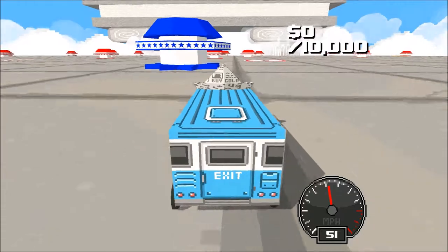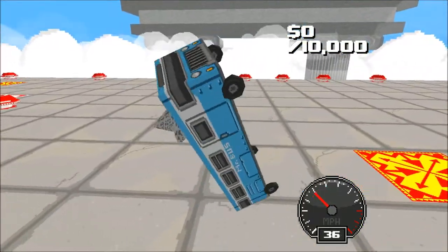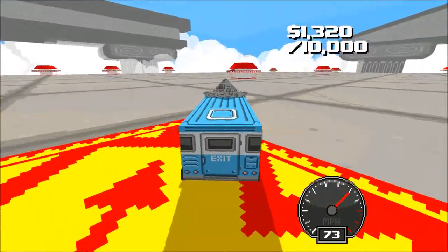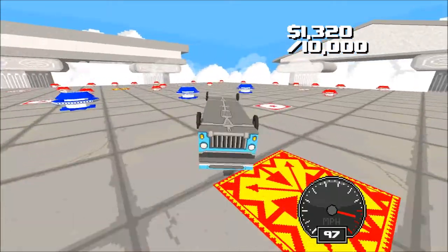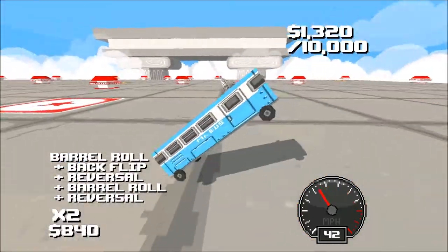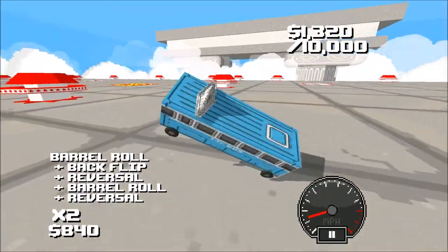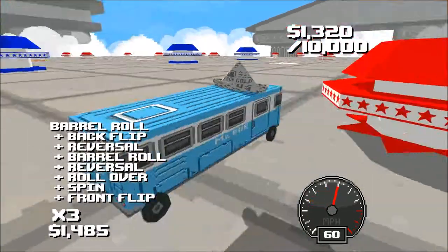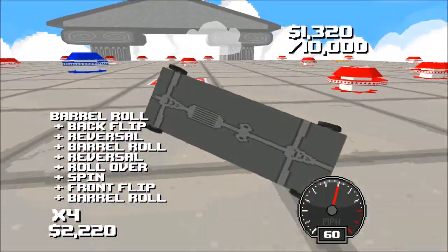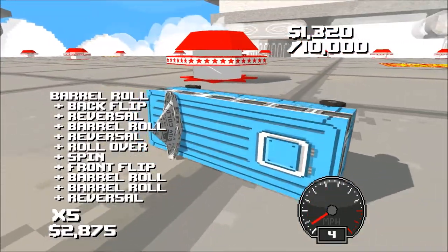Let's try this one again. Let's hit the blue thing right out of the gate instead of getting that extra speed. Yeah here we go. Oh look at that — we got mom's cooking, plus turn around and a double busser. Barrel roll, backflip, reversal, do a barrel roll. Oh another barrel roll and a reversal. We'll spin in a front flip — 1,485 bucks. Oh look at that, we got more front flips, barrel rolls for days.